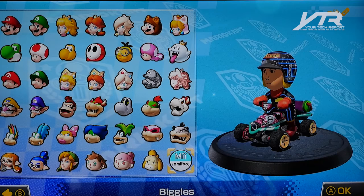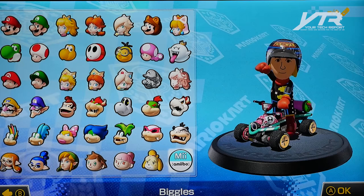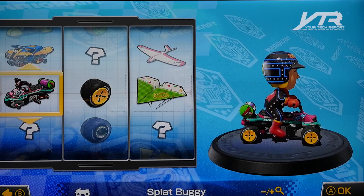We have a Grand Prix, 50cc — I know it's slow, but for the sake of this video it's going to work. I'll pick my Amiibo, I'll pick my Mii and my Pac-Man suit because, well, it looks kind of cool. So here we go.